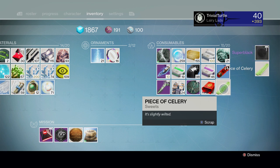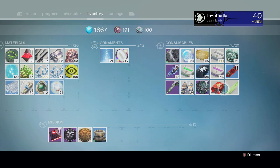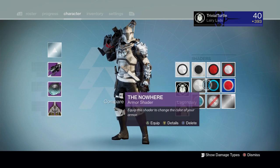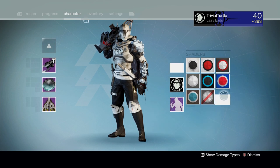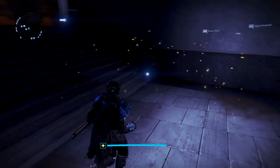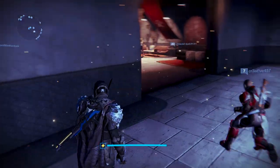Now I don't know what the celery does. I would say keep it until next year because this is Eris Morn — she gave us raisins last year and they've actually been useful this year. But yeah, as you can see the super black shader is really nice, finally in the game. It got data mined a very long time ago, so we finally have it.